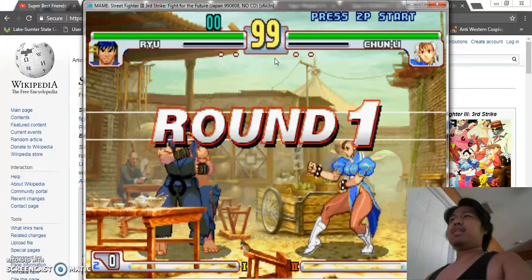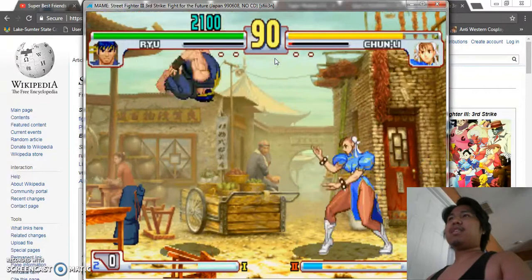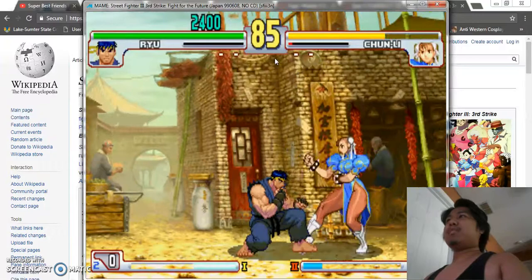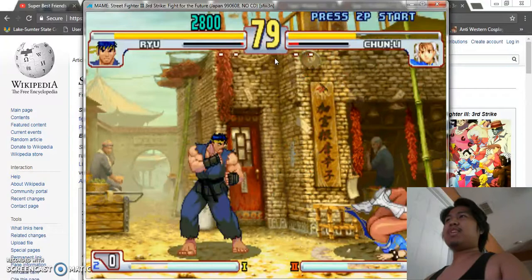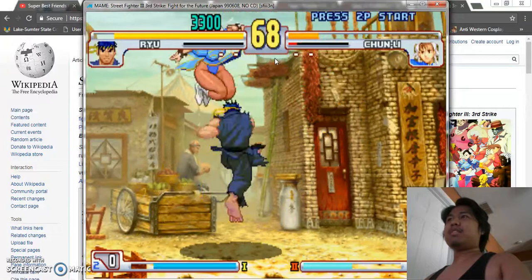So just like in any fighting game, there are three buttons for punch and three buttons for kick, each dealing high, medium, and low. There's the famous Hadouken everybody knows. I'll try to do the dragon punch — there you go. I'm using keyboard controls. Let's try to do Tatsumaki — there you go.